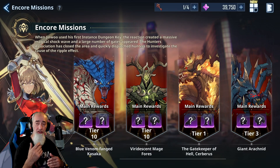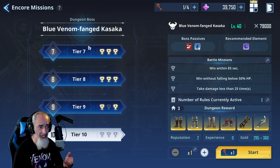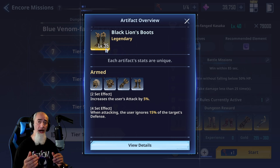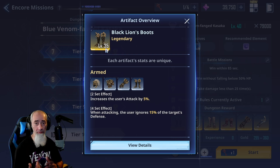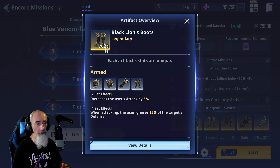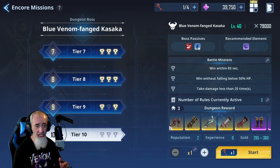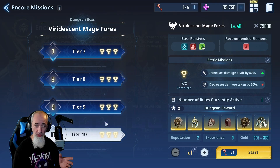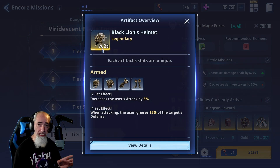When you start the encore missions, you'll get far enough in the game to unlock all of these. Looking at the Venom Fang Kasaka at tier 10, you can get up to a level 35 artifact. The higher the level, the more battle power your characters will gain — that's what it's all about. Sometimes you get stuck and want as much battle power as possible to beat certain bosses and stages. You have boots and gloves in this one, and in the Mage Force at tier 10, we're still at level 35 max, but with helmets and armor.